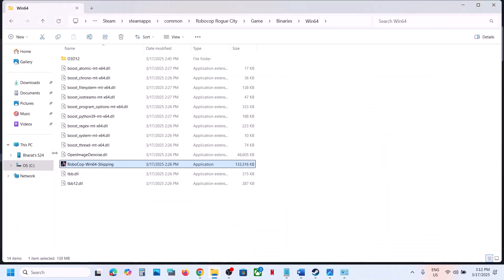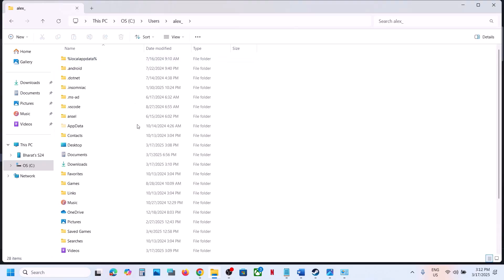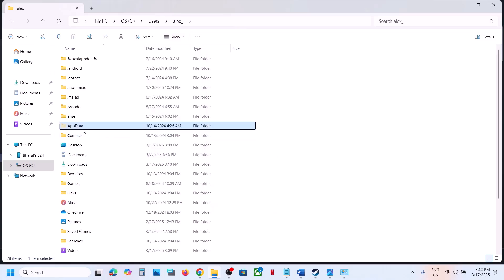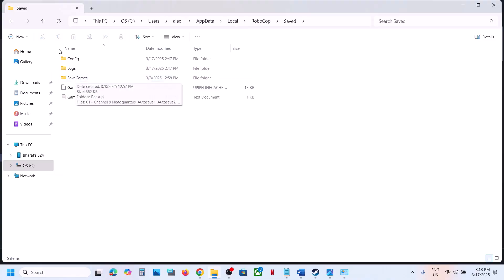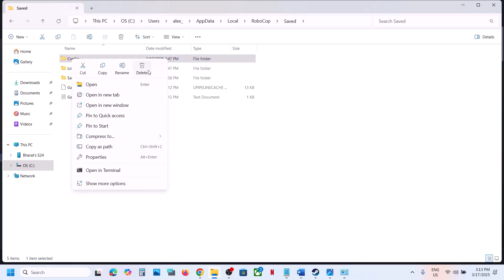Open File Explorer, go to This PC, open C Drive, then the Users folder, then your username folder. Open AppData — if you don't see it, click View, select Show, and check Hidden Items. Open the AppData folder, then the Local folder, and find the Robocop folder. Open the Save folder where the save game files are. Try deleting the config file first — right-click and delete. All saved settings will be lost. Launch the game and check.